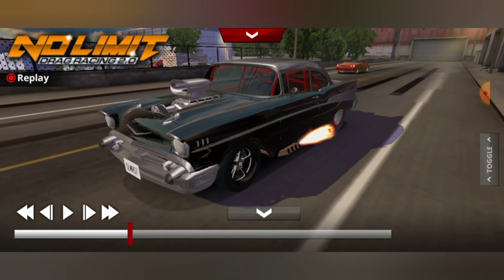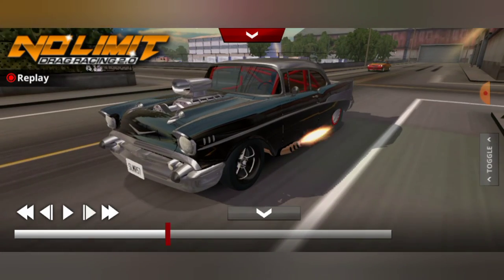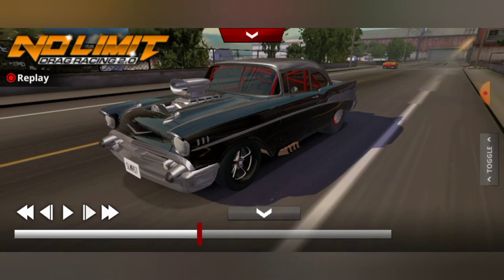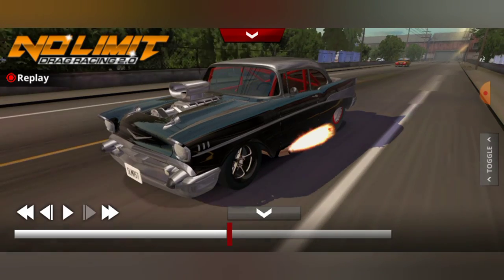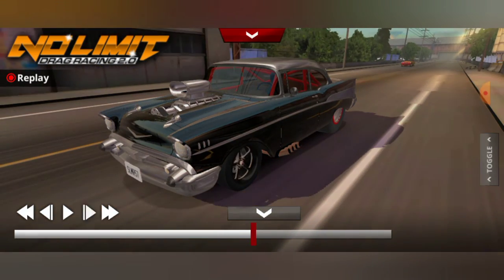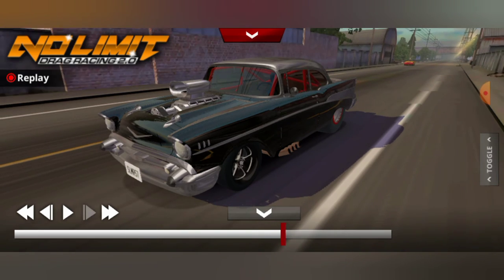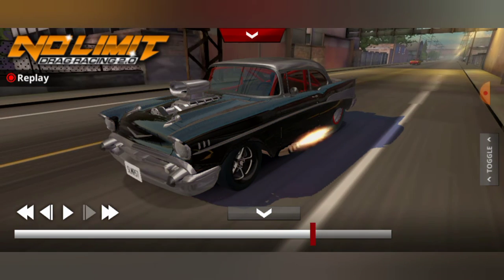I thought he was supposed to be competition. Jesus. Stage 4 — on stage 4 he has an advantage because he's a small block, so he should get out of the hole quicker. Yeah, I painted this car black because of dirty dancing, drive angry — it just looks cool.